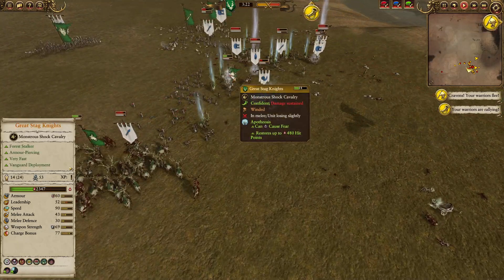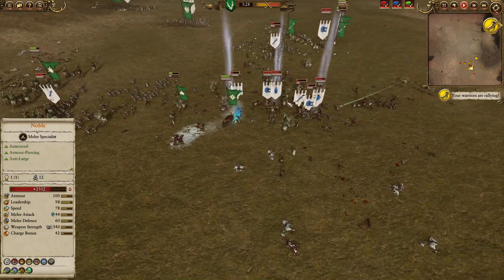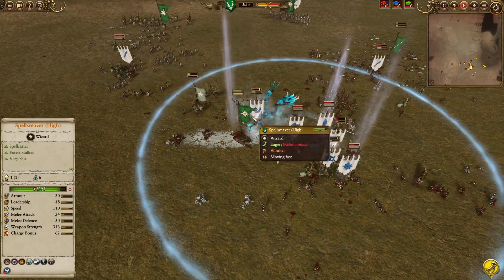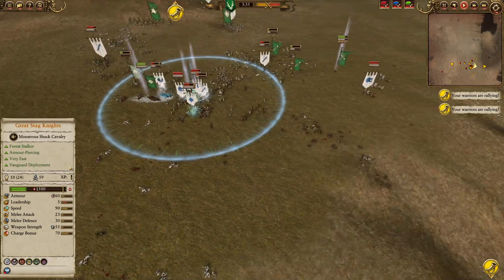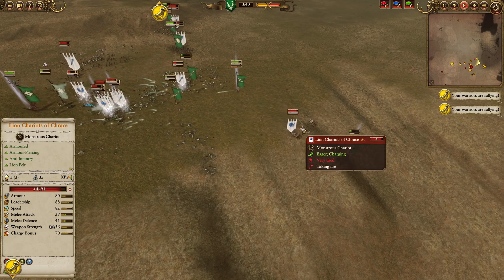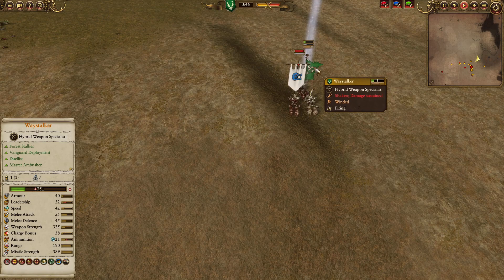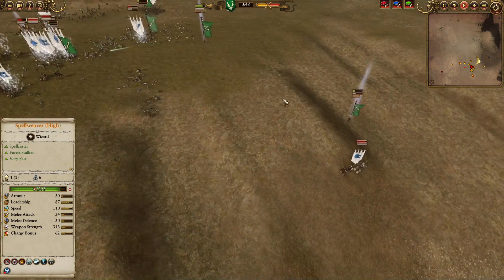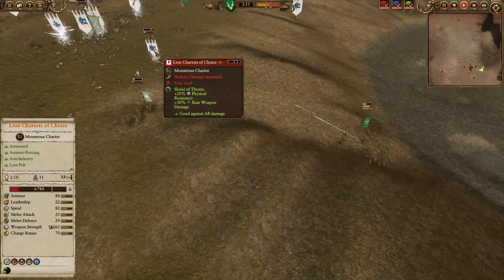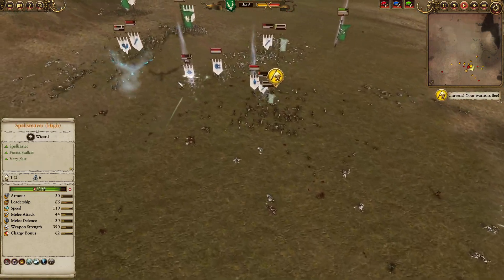Apotheosis lands on top of the Great Stag Knights. They're charging the Frostheart — super weak, down to 1,600 health. The Spellweaver High is coming in for a bridge charge, but the debuff means not too many attacks land. Over on the outside, the Waystalkers are shooting, and the Illyrian Chariots get a bit of a sandwich but cycle through. The Waystalker gets pushed over — no damage once on the floor. AP missiles coming through. Shield of Thorns activated — 20% physical resistance, giving more resistance to incoming missiles as well.